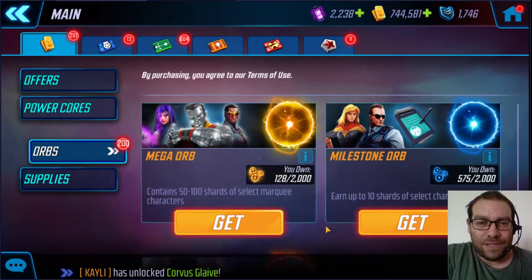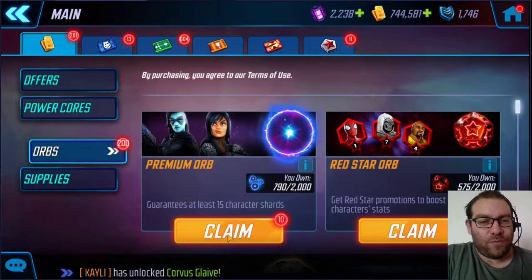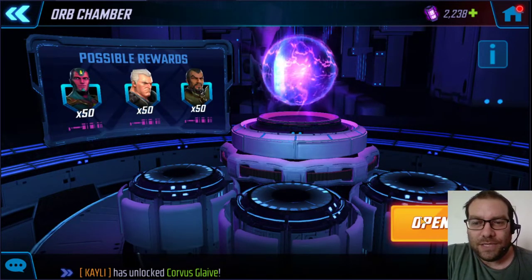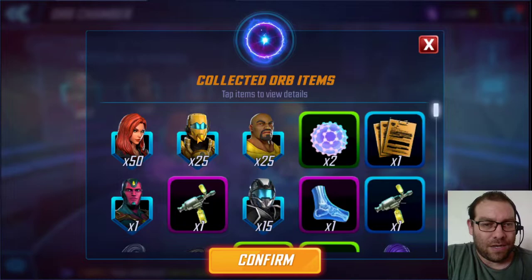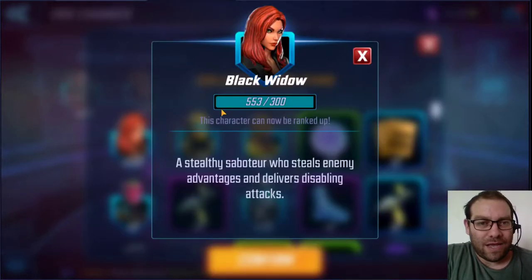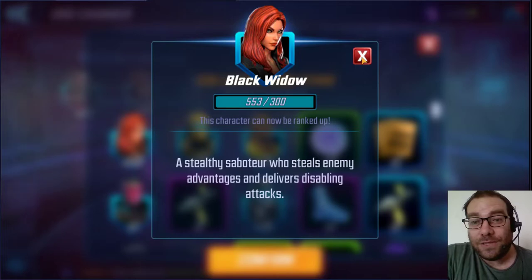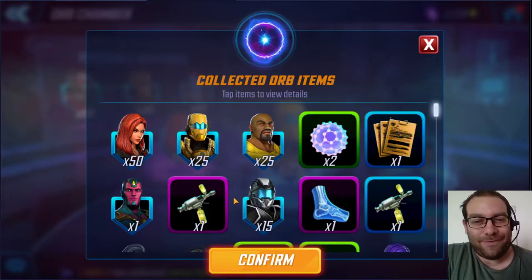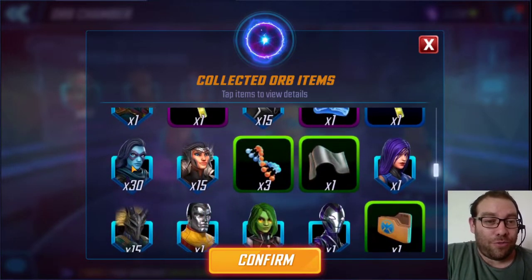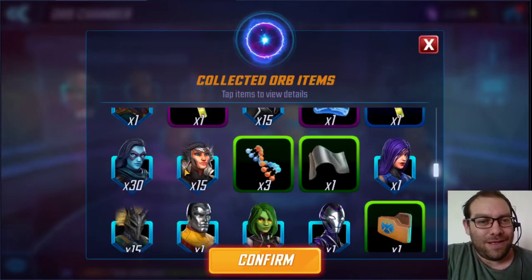We're done with the milestones. That brought us to 14 gold orbs and 10 premiums. Let's open the 10 premiums first. We got Black Widow — a 50-shard Black Widow drop would have been amazing two years ago, but she has a node now so it's fine. We got 30 Minerva — that is awesome, that brought us to halfway to that 6 star. That's a good drop.